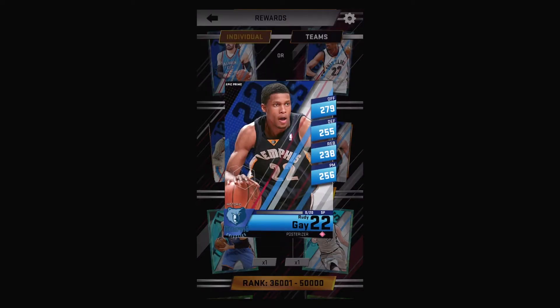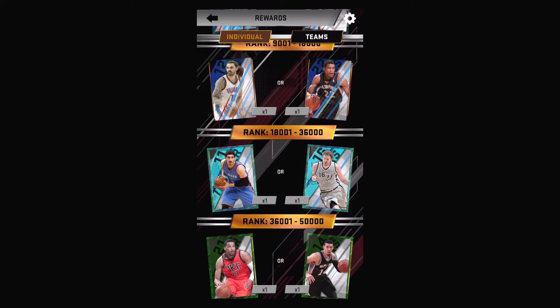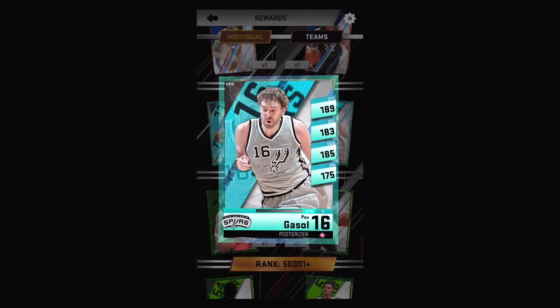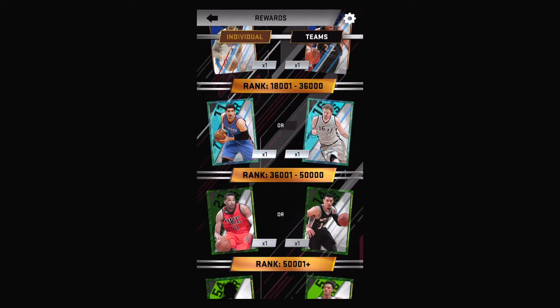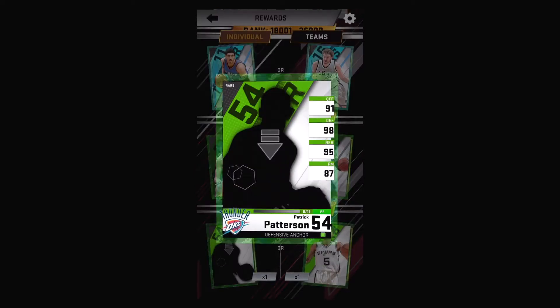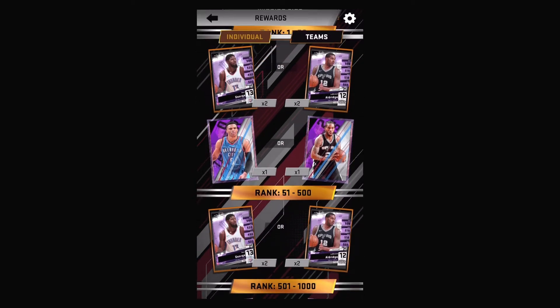Moving on down, we got the regular elites of Westbrook and Kawhi Leonard, same with the epic primes Steven Adams and Rudy Gay. I do not need any more centers, so that's already gonna tell you I am gonna pick the Spurs. I do like the Spurs better anyway. Then we got Paul Gasol, ultra rare Andre Roberson, Danny Green, and the very last ones — Patrick Beverley and Dejounte Murray.